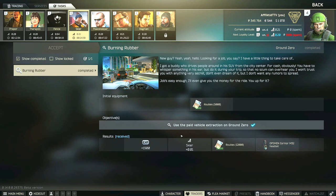Hey guys, this is a Skier task guide for Burning Rubber. This is a task for the new map Ground Zero where you do have to extract using the paid vehicle extraction.